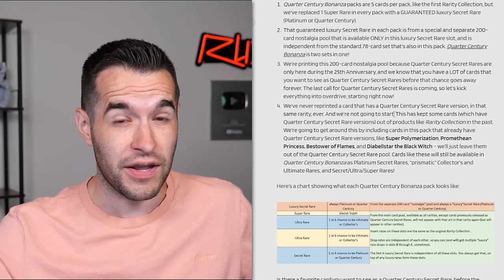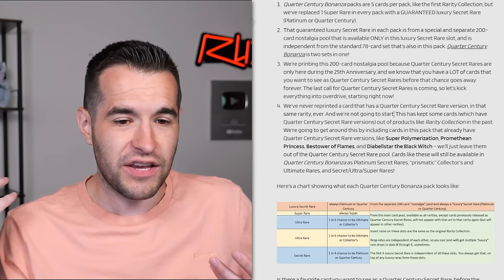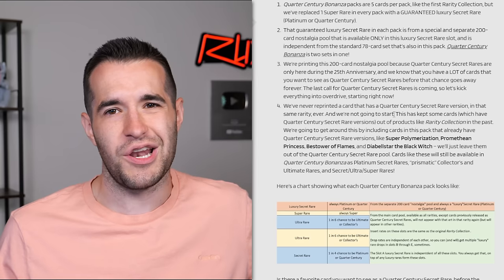Is this like reserve list level stuff, like Magic the Gathering? It's not the same, because I feel like they could just go back on this. They could just say, you know what, we said that 10 years ago. But why would they print a 25th anniversary 35 years from now? So this is some interesting collector stuff - if they're not going to reprint Quarter Century secret rares ever, and you want to start gathering some for your collection, you apparently can feel safe they're not going to get reprinted.